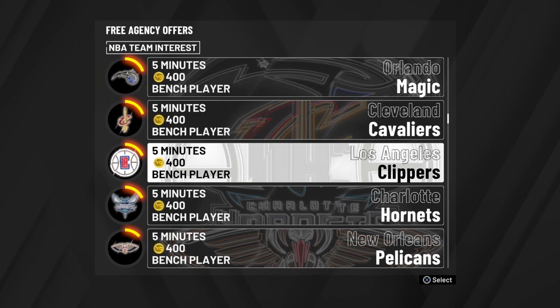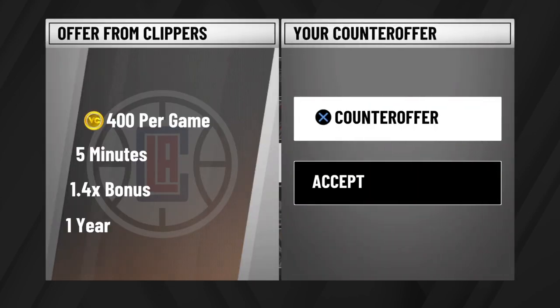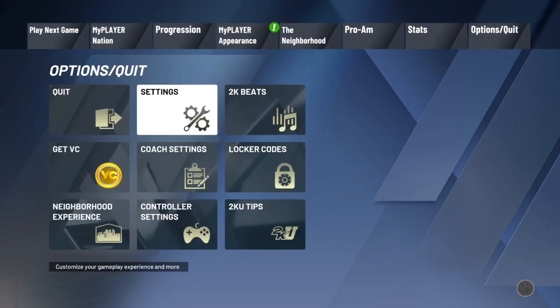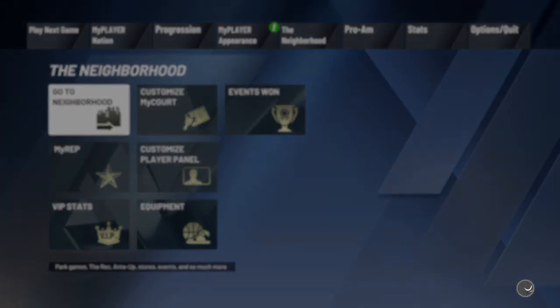The VC and stuff doesn't really matter. Like I mentioned earlier, the only reason why we choose LA Clippers is because we want number 24. So now you just want to go to settings and change the jersey number to 24, because once we do that we can head over to the NBA store.